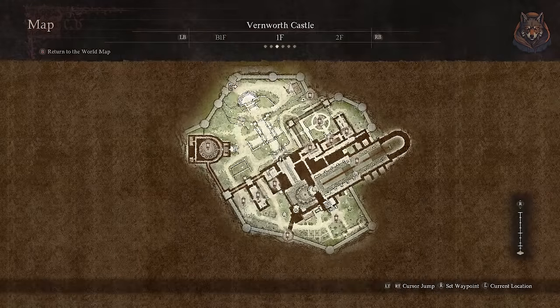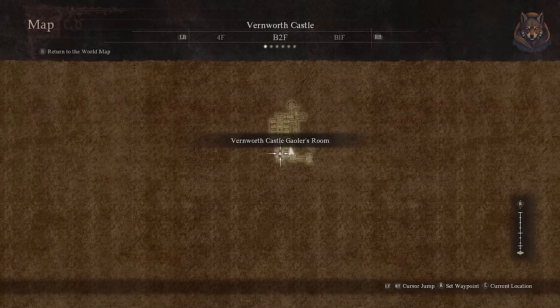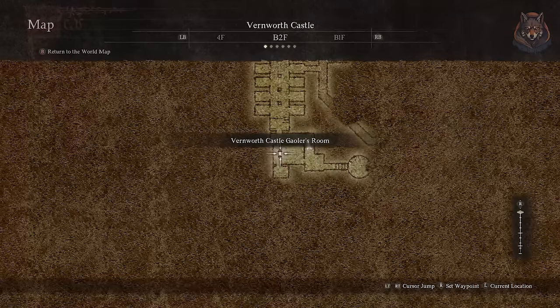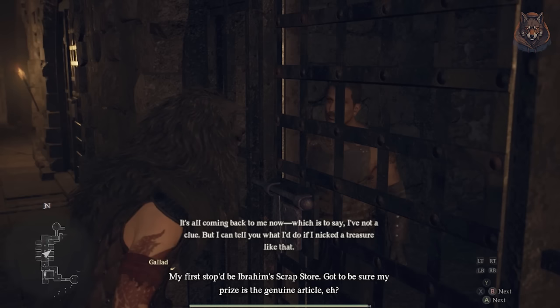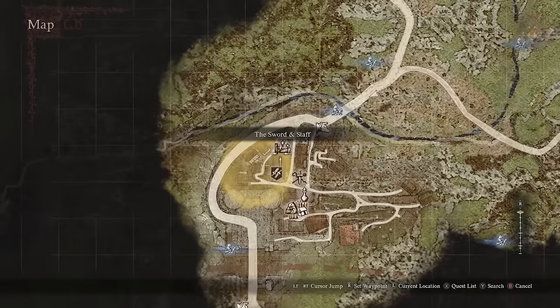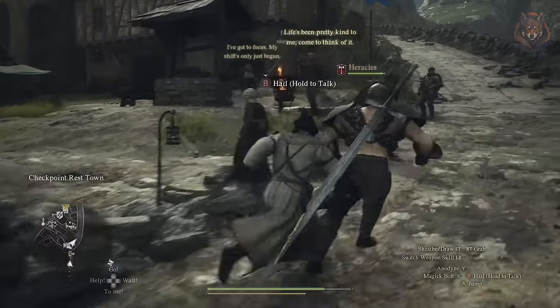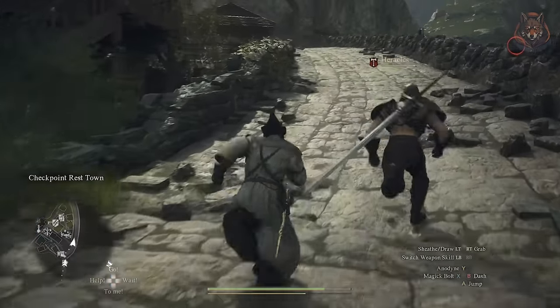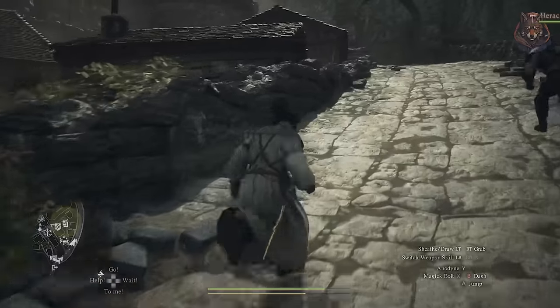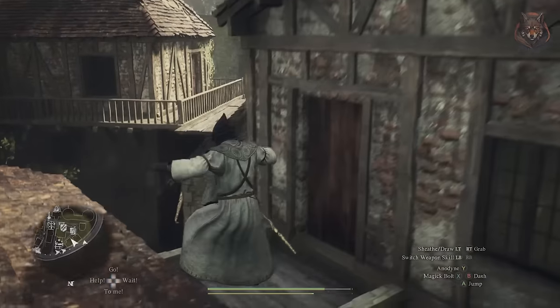First, to find the orb, head to the jail in Vernworth — this part is optional, you don't have to go here. You head here as part of the main story as well, and inside the jail in one of the cells is a man you can bribe for 500 coins who tells you the orb's location. He mentions it's located in Ibrahim's scrap shop back in Rest Town. As mentioned, you don't have to go to the jail — you can simply head to the scrap shop and buy the orb for 7,000 gold.